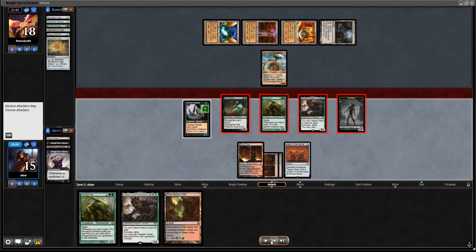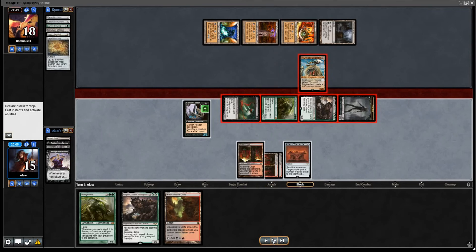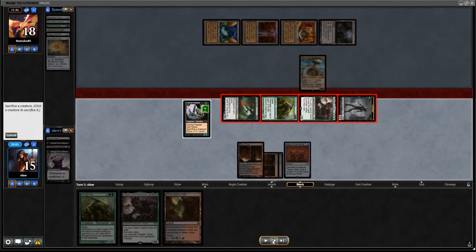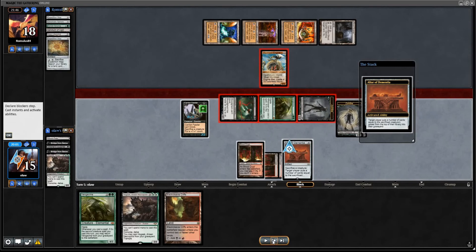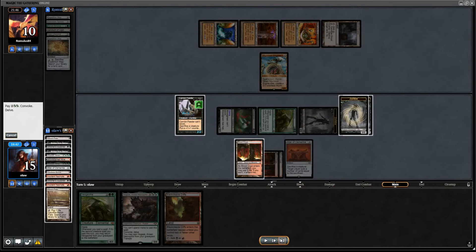I decided to attack first. It means we get to attack with Hogak, which is always nice, although inevitably our opponent is going to block that. We could have started milling ourselves first and seen if we hit more Bloodghasts and Vengevines and done a lot of extra stuff that could have gotten more power on the board. The opponent blocks Hogak. We're just going to sac it to the Altar and mill ourselves for 8, and let our opponent go down to 10. None of that was particularly necessary — we probably could have just started by milling ourselves.